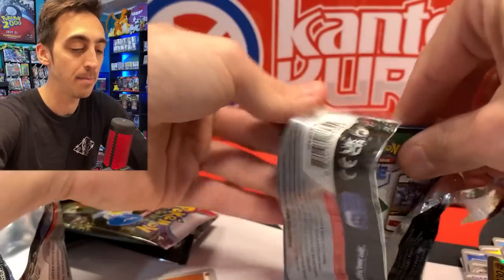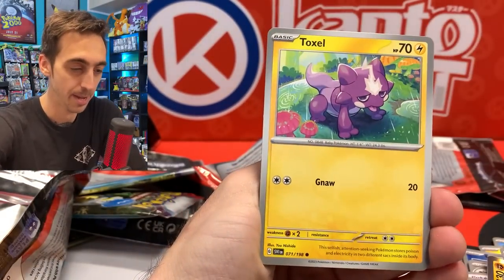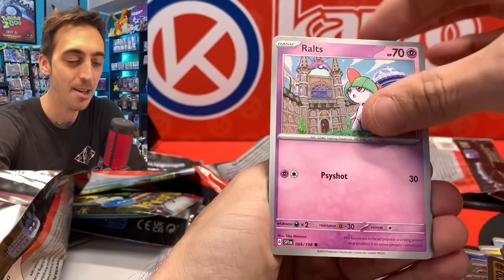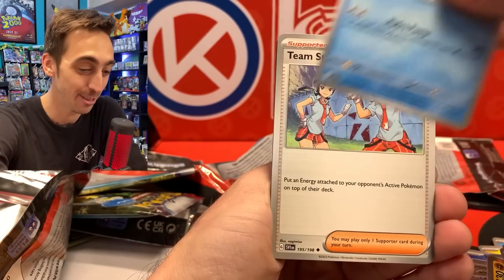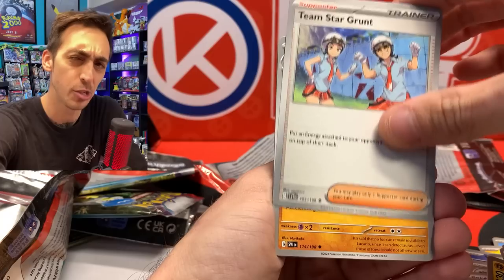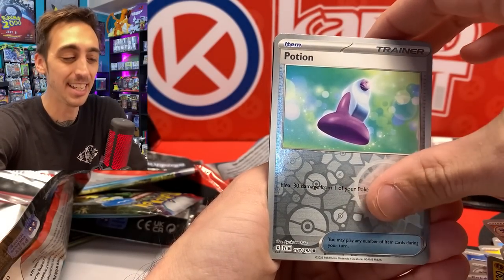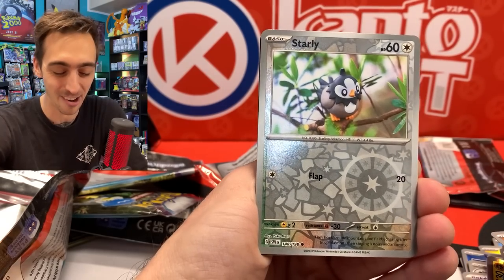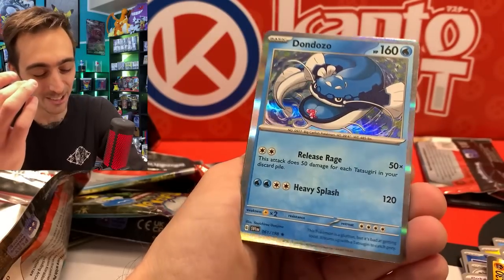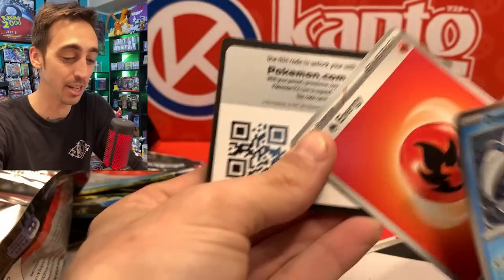Last pack magic — then we'll do a nice little recap and see how this fared against the booster box. Flabebe, Toedscool — the holo makes you think there's something in every pack. We've got Floatzel, Team Star Grunt — just pulled the full art of that — Lucario, Potion. This is our last chance for at least a character rare. Starly for the reverse — and Don Dozo for the last holo. How fitting is that for the last holo? Here's the code.